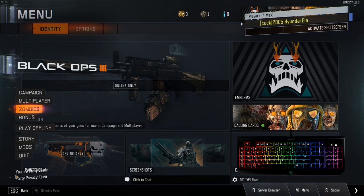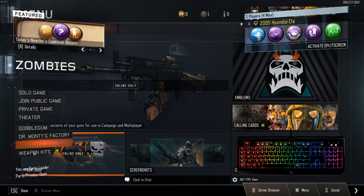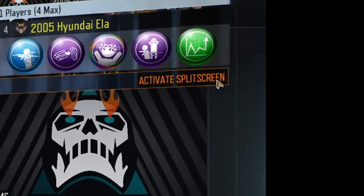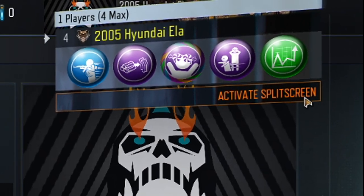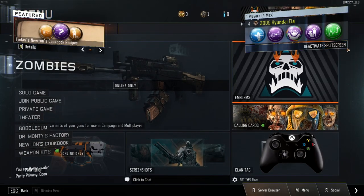I was having issues with this myself, so I recommend using your arrow keys and pressing Enter on the settings. Once you get to the part where you have to plug in a controller, make sure you're clicking on the right side — otherwise you'll accidentally click the emblems button. Go ahead and activate split screen.